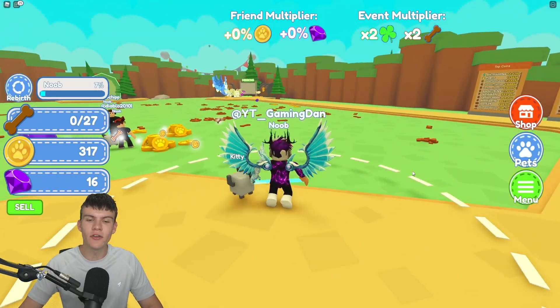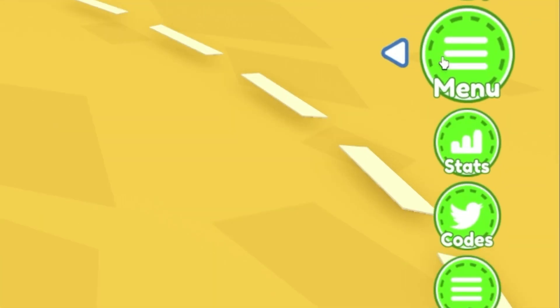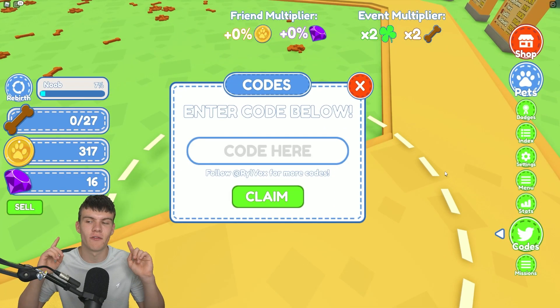If you don't know how to claim codes in Treat Simulator, go to the right side of the screen, click on the menu, then click on codes. After that the code menu will come up. These codes are in no particular order, so let's just get into it.